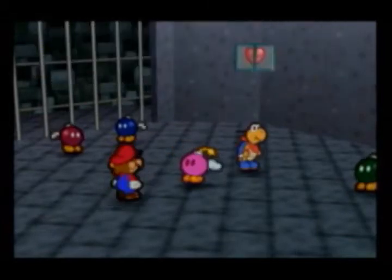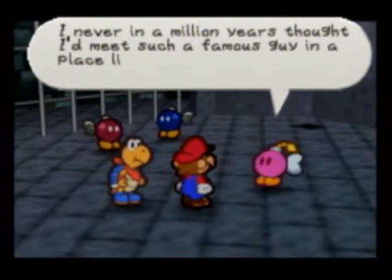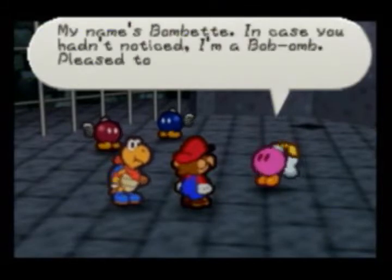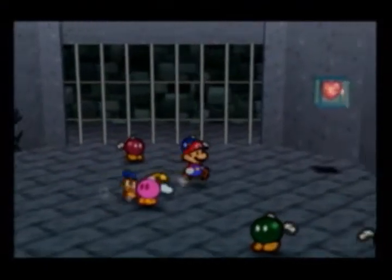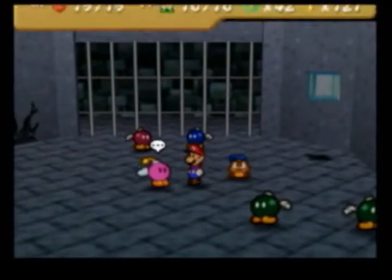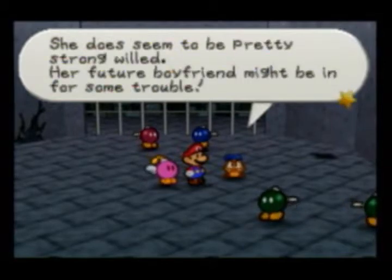What was that? Where did that fall from? It was my head. I wonder what just fell — you saw what just fell, woman! But aren't you Mario? I never in a million years thought I'd meet such a famous guy in a place like this. My name's Bombette — in case you hadn't noticed, I'm a bomb-om. Pleased to meet you. It's nice to meet you too, Bombette. You seem nice. I hope we become friends. That's not creepy. Goombario, what do you gotta say about this person? She's named Bombette — that pink is adorable. Damn straight it is. She does seem to be pretty strong-willed. Her future boyfriend might be in for some trouble.